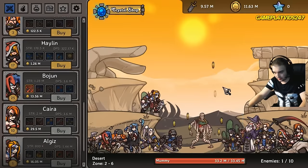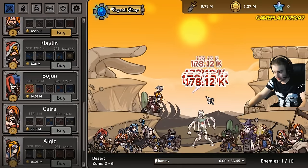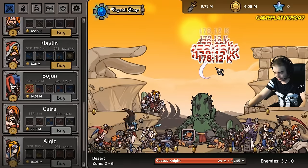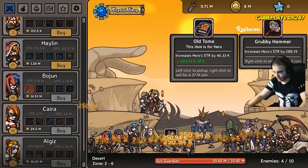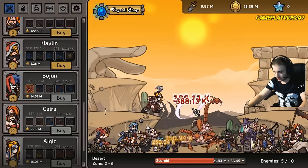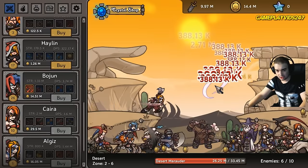Here's Alghiz — got one level in Alghiz, slight DPS boost. Bojan level upgrade as well. We'll take the old tome, replace the grubby hammer. Done. Broken mace — we'll take that definitely as well, nice DPS boost. Almost at 10 million total damage, guys. We're getting there surely.